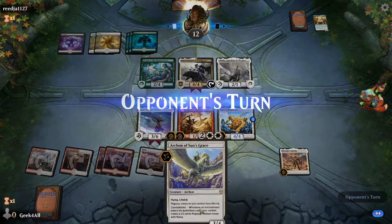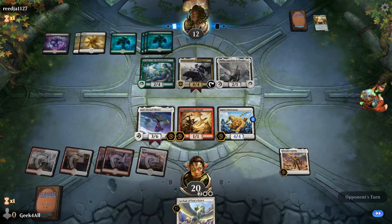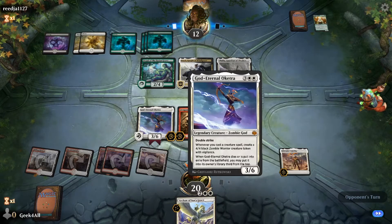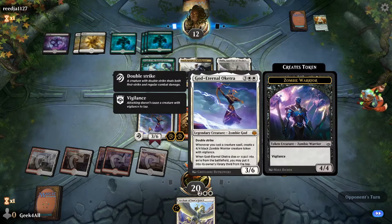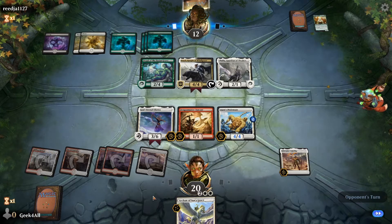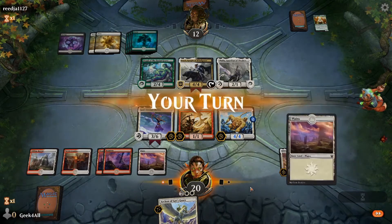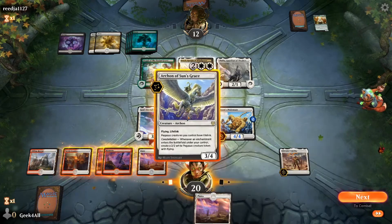No attacks — the Archon comes out next turn and we get a 4/4 just for playing it. Even if Oketra is put into exile from the battlefield we can put her third from the top of our library. God-Eternal Oketra was the card that in limited when it hit the field your opponent almost always conceded — you just win. We drew another land — let's play the Archon.